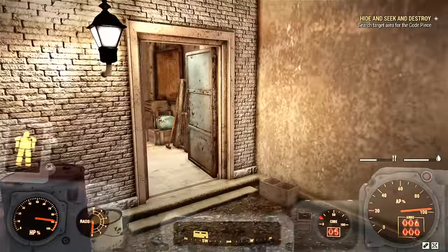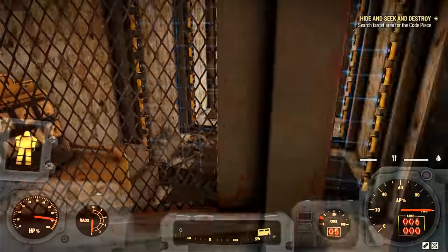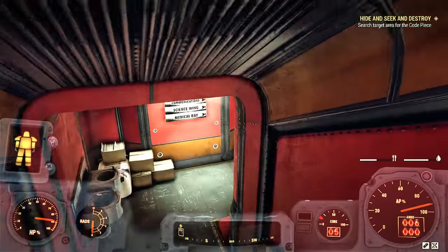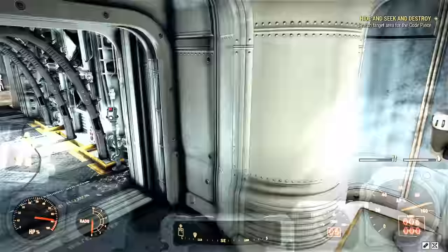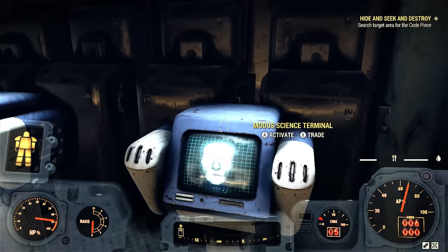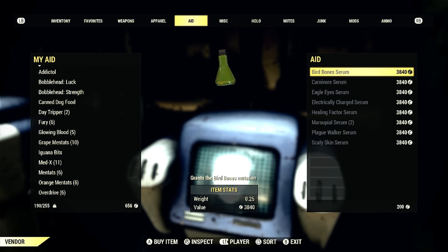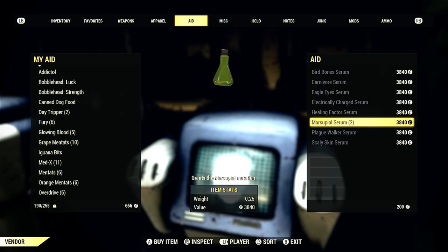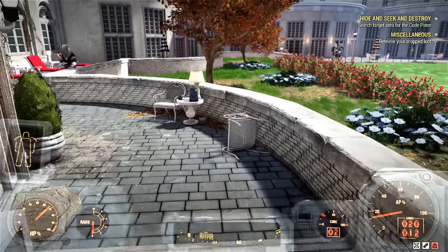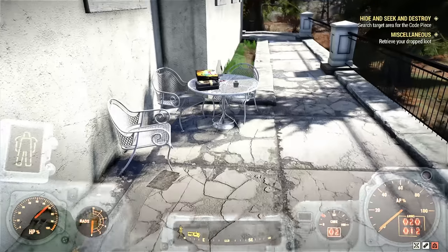The second method for getting mutations is buying them at the Enclave Bunker, and I'll show you how to get to the section that sells mutations. However, this method doesn't work well for me — every time I try to stack mutations by buying them, the second mutation becomes an hour-long serum that reduces the bad effects of my mutations instead of stacking. Someone told me you need to leave the server after the first mutation, get to another server, buy the next mutation, and then it should stack.